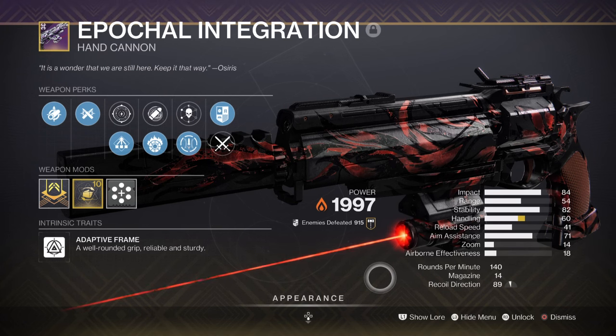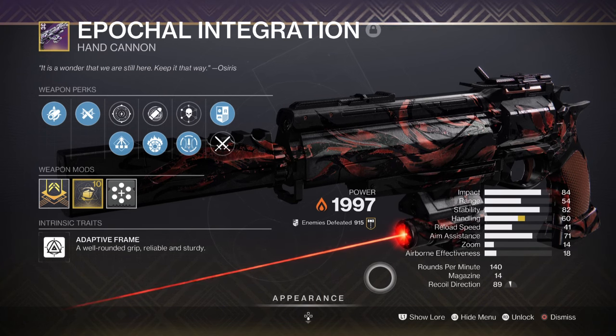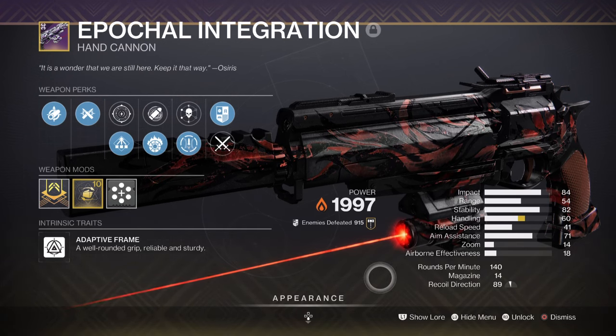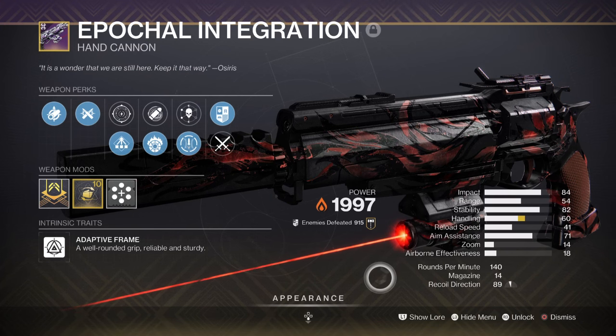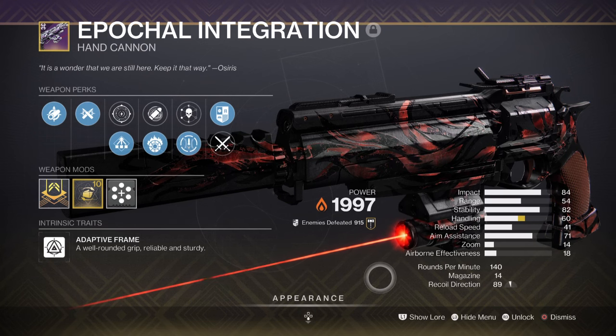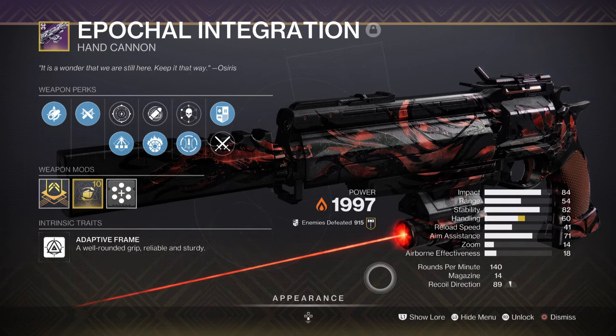For secondary, we have the Epochal Integration hand cannon with Incandescent and Stats for All. This is being used for stunning Overloads and as a handy swap option when primary ammo is out. This will change for end game players who are more comfortable running other things, while free to play players will find it a good gun to farm given how flexible and smooth it is.